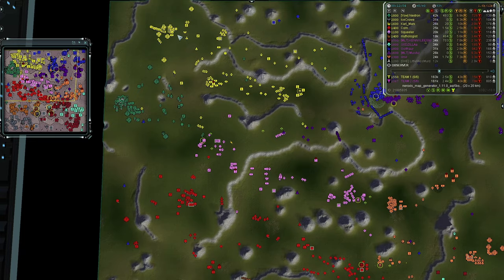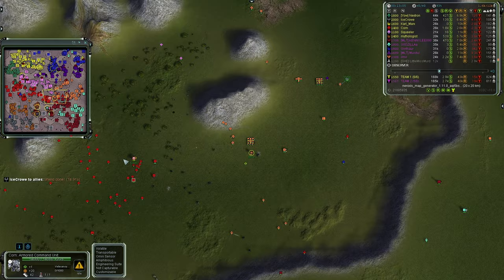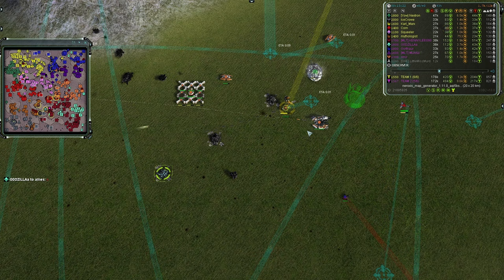Ilmir is being pushed back by Corn's forces. Corn has the missile launcher upgrade on board his commander. He launches it going after Ilmir's PD directly — that will force Ilmir back and allow Corn to continue pushing. Ilmir is halfway through his first veterancy. Squealer is still pushing with PD creep.